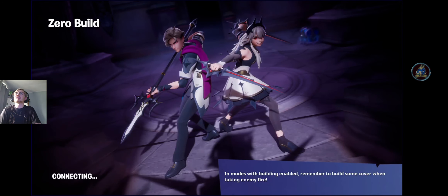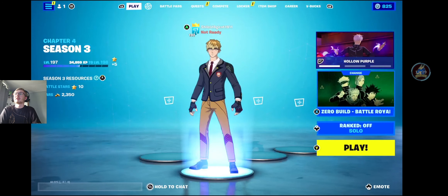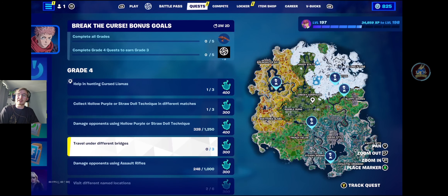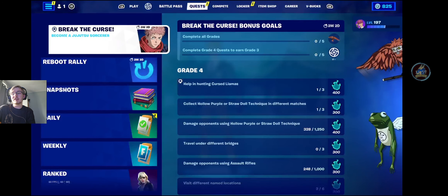The only other quest I didn't really show you in this video is travel under different bridges, but those are all marked for you on the mini map. So take your pick of those bridges - you've just got to go under three of them. You can walk under, drive under, or sail under. But that's it for today. Hopefully this helps you with Jujutsu Kaisen Break the Curse Grade 4. This looks to be quite a cool collab and quite a cool mini event. So enjoy it, jump in game, have fun with these abilities because they're pretty powerful. You have until the end of the season to get your rewards. Thanks for watching the video - I hope you found it informative, enjoyable and fun to watch. I will see you all in the next one.